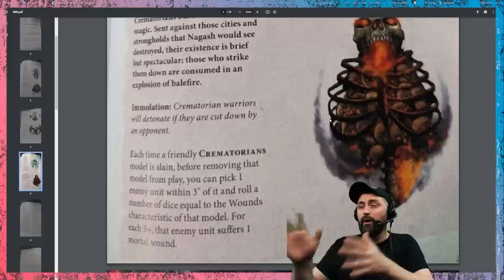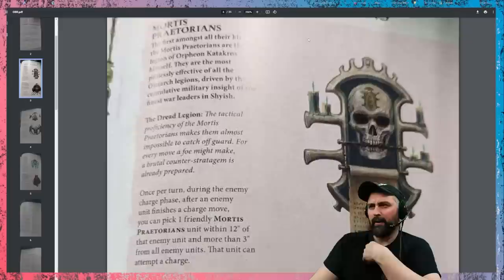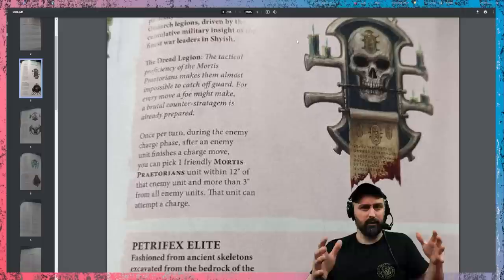Those are the sub-allegiances. My favourite is probably Crematoriums, but the best is maybe Petrofex Elite. Mortis Praetorians is going to be for those people who really understand how to do movement well. Really good set.